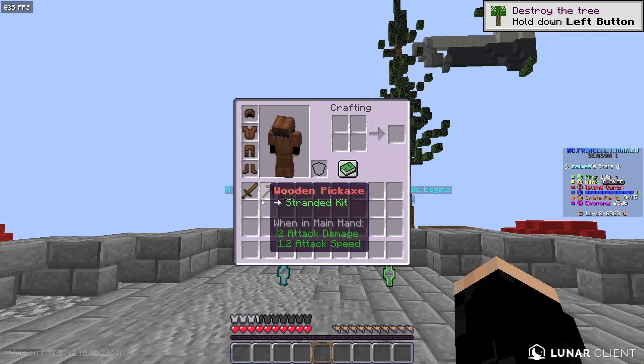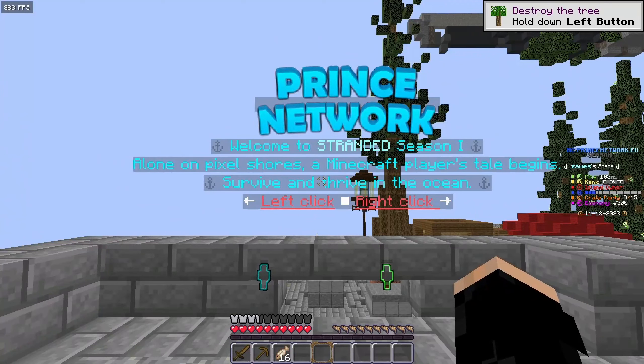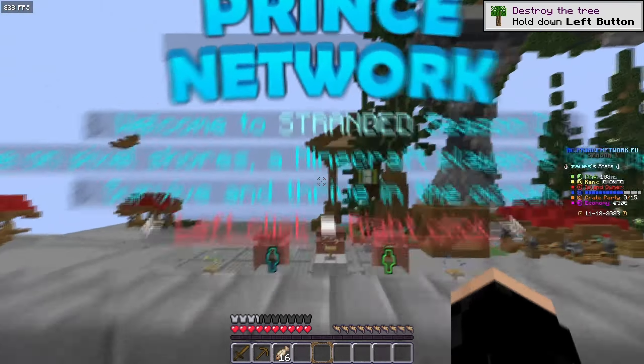As we go more into the spawn, it says 'Prince Network, welcome to Stranded Season One — alone on a pixel shores, a Minecraft player's tale begins, survive and thrive in the ocean.' Left click and right click to interact.